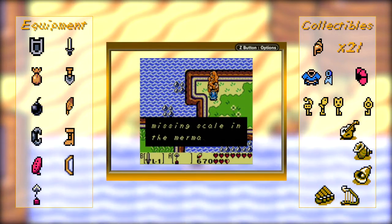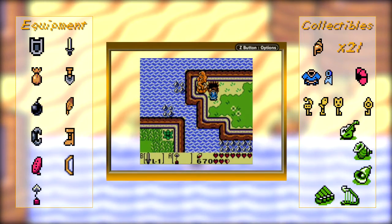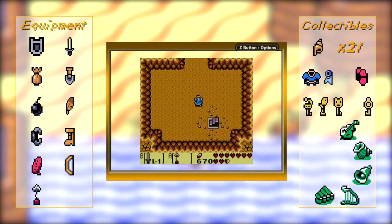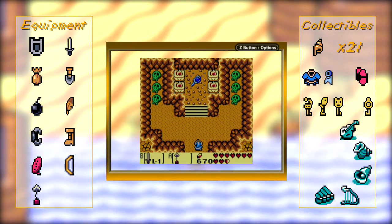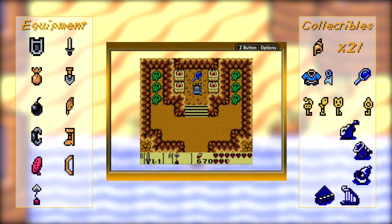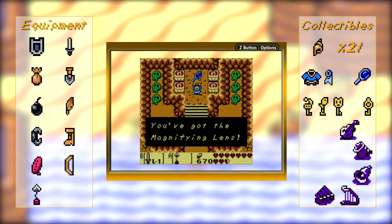So we put the scale into the mermaid statue. And voila! There's nothing here, but our reward awaits us right atop here. We get the magnifying lens.